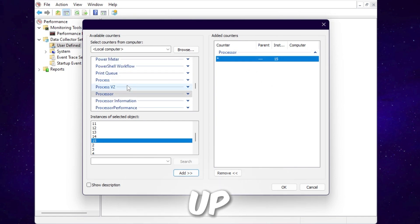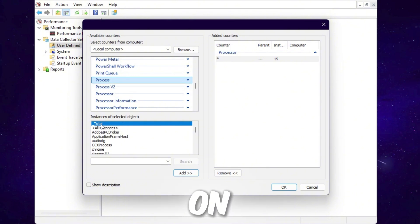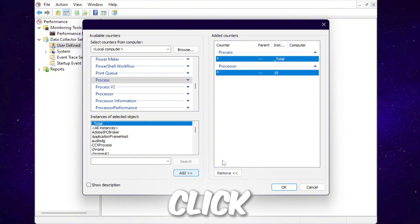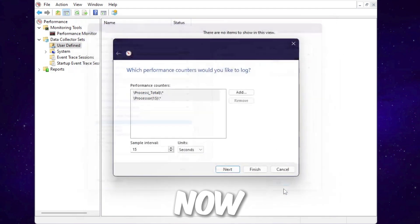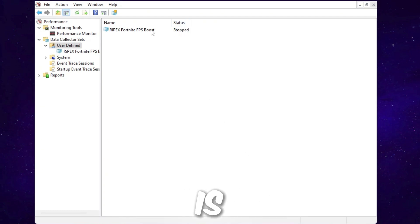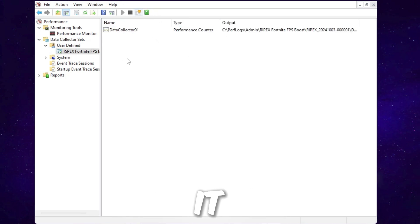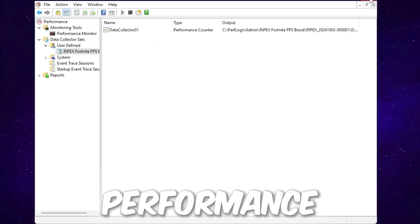Scroll up a little and find the Process option. Set it to Total and click Add again. After that, hit OK, click Finish, and that's it. Right-click the profile, click Start to run it, then close out of Performance Monitor.